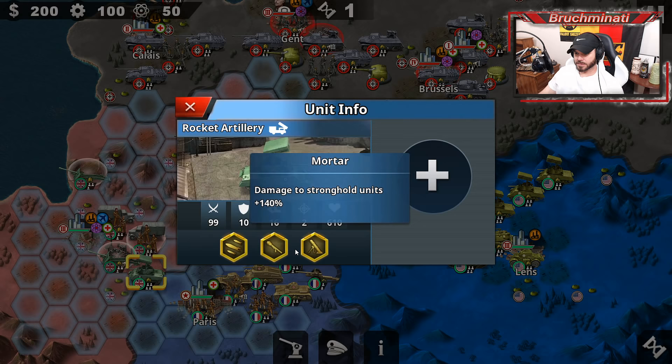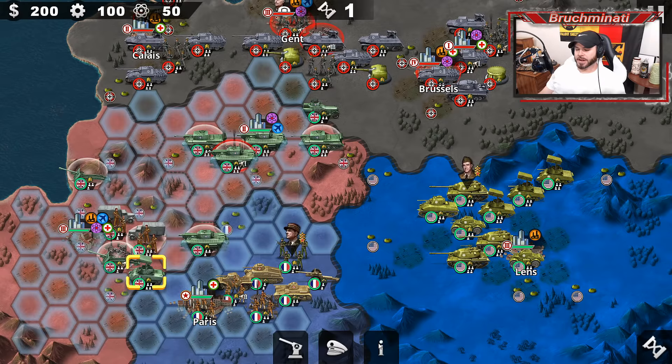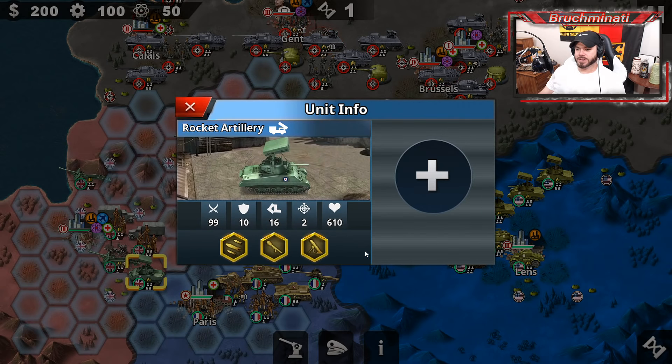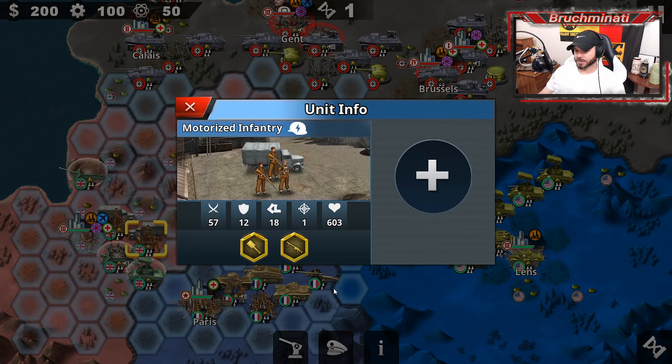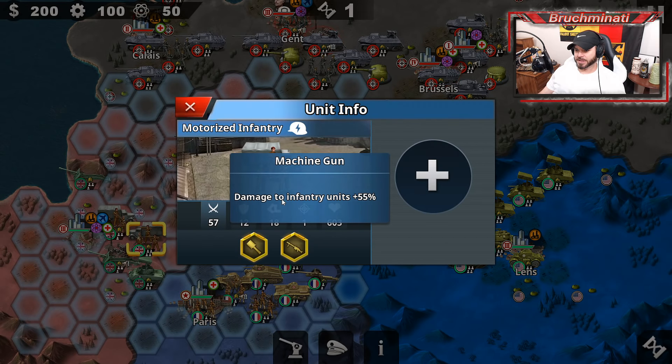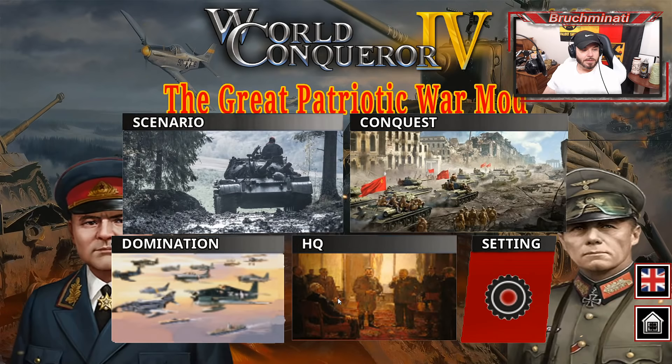I don't see the machine gun skill listed. I'll have to ask him about that — actually, I just asked him. It is a force skill, so it can't be shown but it's there. And if we don't remember what that is — I think these guys have the machine gun skill, so it'll be damage to infantry plus 55%. I think I covered everything I wanted to cover.